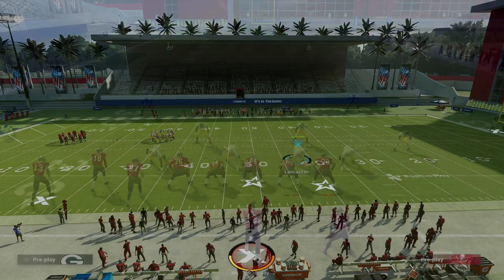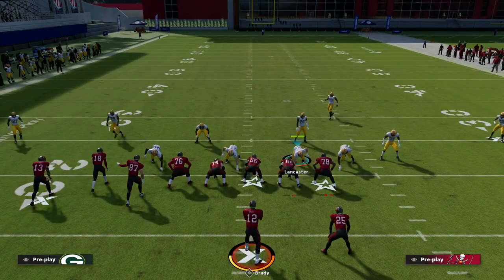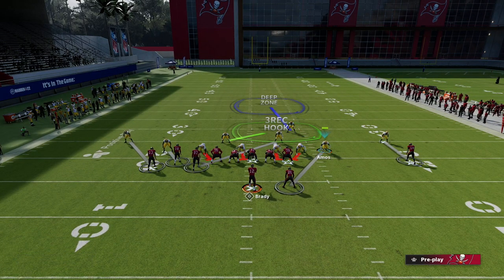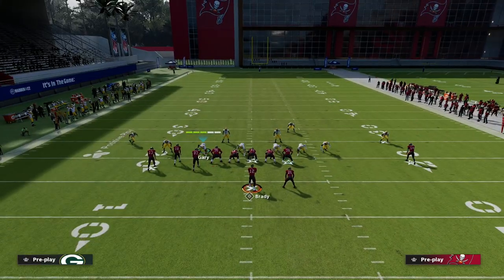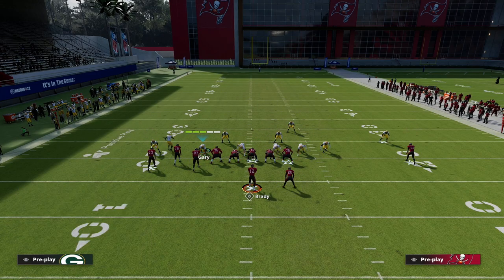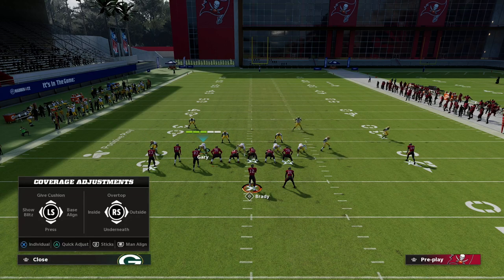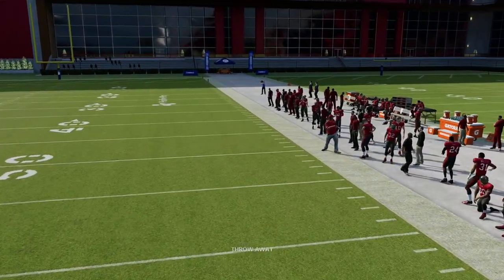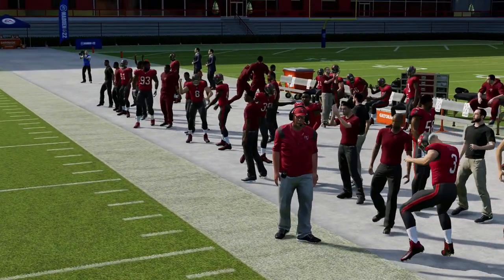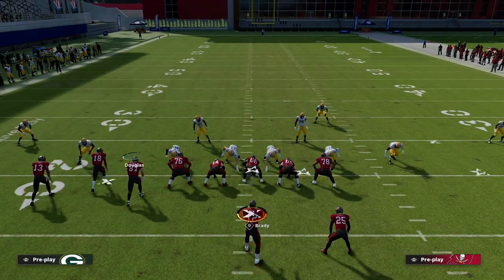The solution is to use base align — auto align to base with auto flip off. Something really unique happens out of Big Nickel Over G that isn't true of a lot of formations: when I audible to Cover One Hole, the safety on the right side actually stays where he is. We still get a nice jam on the slot, and when I show blitz we get a really unique alignment.